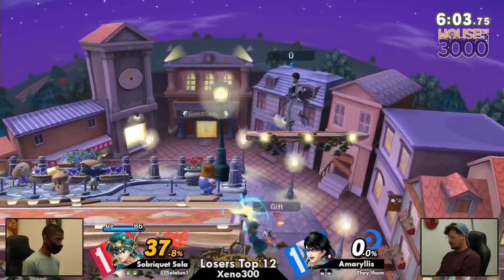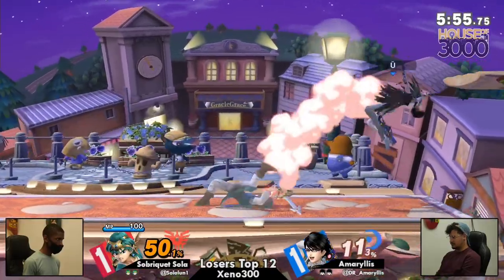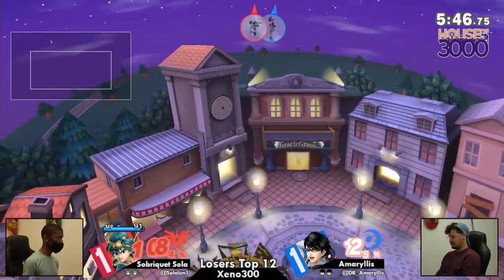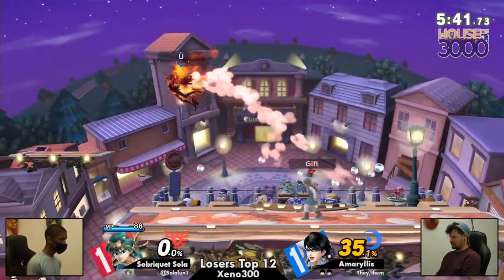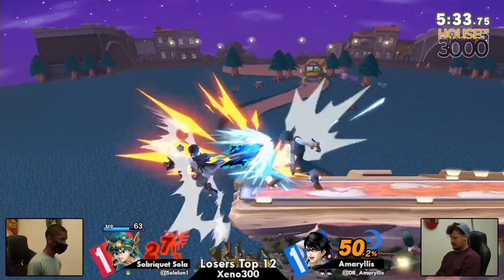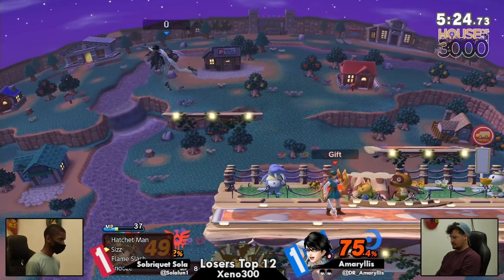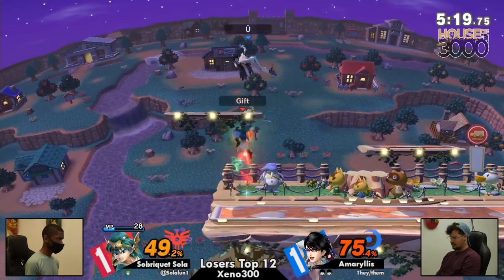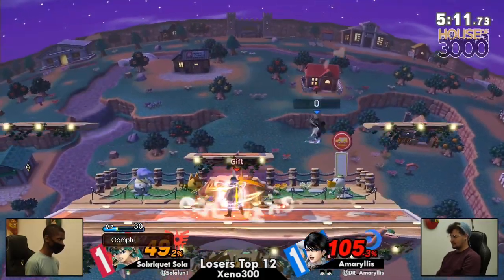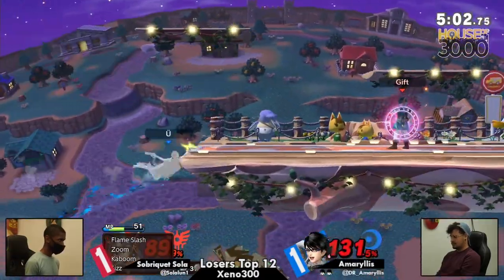I'm in utter shock with the buff and the F-Smash. Sola was able to take that stock immediately from Amaryllis. But you can't be swinging for the fences already — you have to get these reversals. You've got to set up. You can't be going for these options to just catch your opponent coming toward you. You've got to get those buffs off. Amaryllis is going to town on you, taking you to the top of town, taking that stock. Very nice ladder combo there. Now Sola trying to find an insane read — just hoping for a miracle, because Hero can make miracles happen.